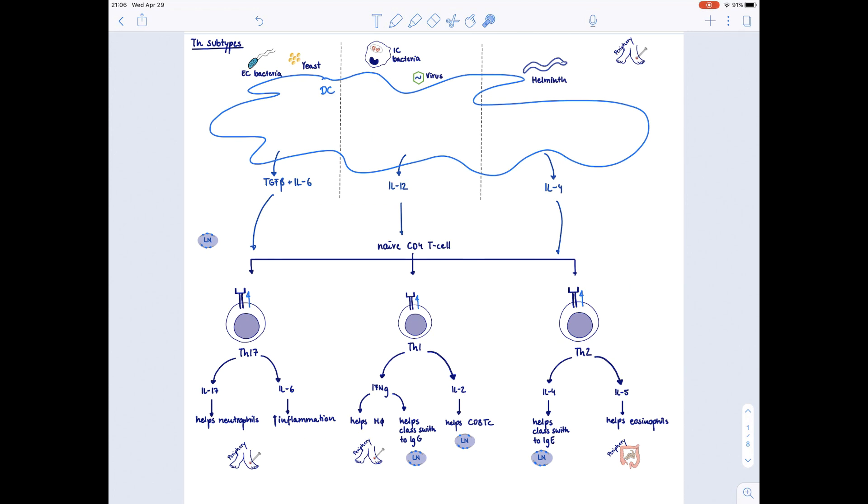This makes sense: if threatened by extracellular bacteria, your best response is to eat them up with neutrophils, so the dendritic cell secretes TGF-beta and IL-6, mainly producing TH17. If threatened by intracellular bacteria like TB, the dendritic cell makes IL-12, mainly producing TH1, because super-activated macrophages with interferon gamma are best for fighting TB. If threatened by helminths, the dendritic cell makes IL-4, producing TH2, so you get eosinophils and IgE antibodies for defense against helminths.